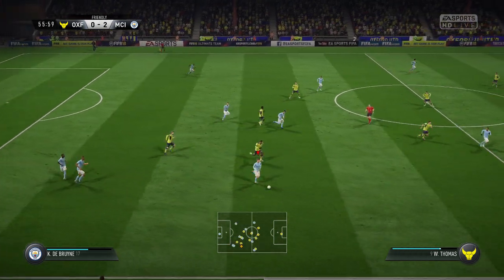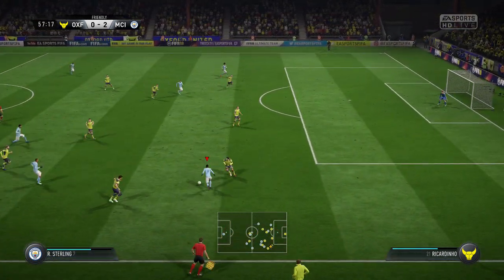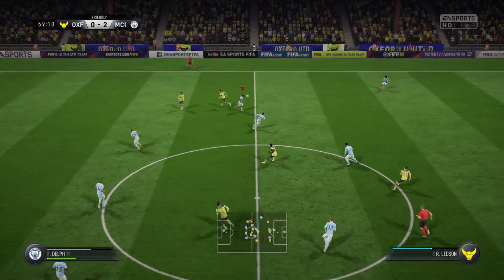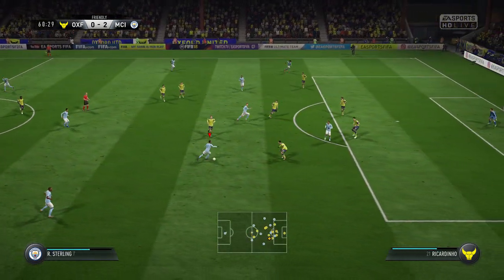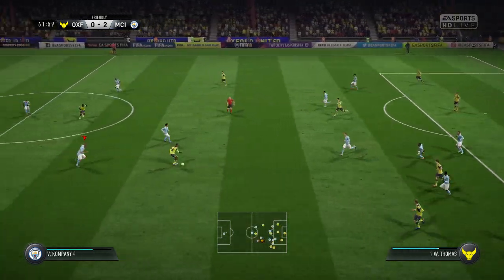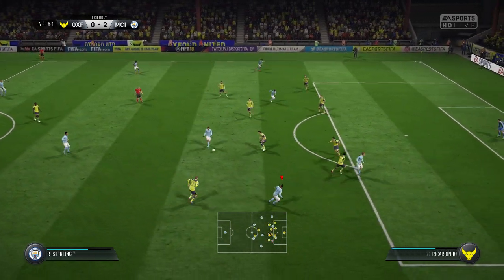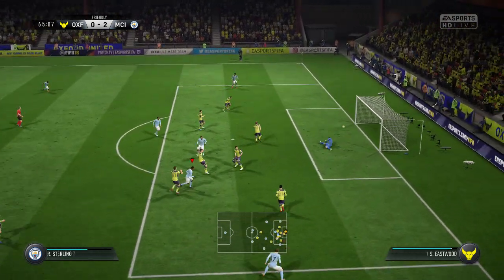Nicolás Otamendi — they spread it out wide, a chance to get some width into this attack. A bit of space to go forward with the ball, trying to stretch the opposition using the wider areas. Sterling on the ball — Fabian Delph — they've got numbers in this attack and it looks dangerous. Here's Sterling — and shoots — and he scores!